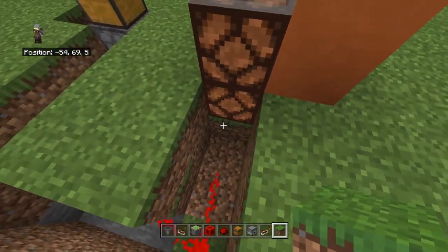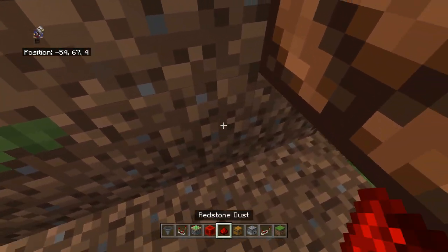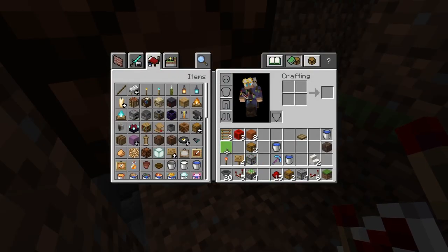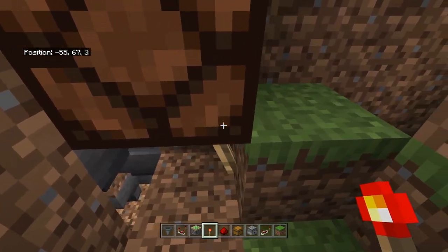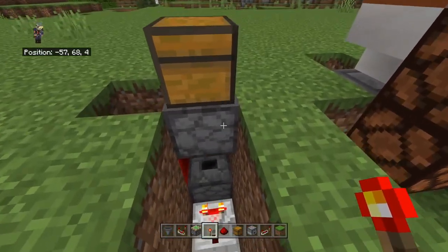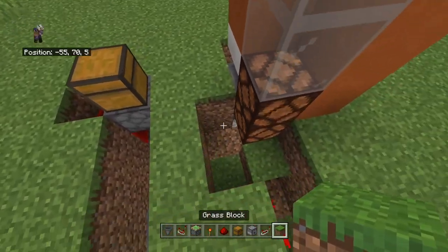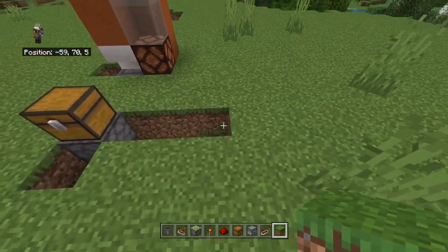Break the block here and you should be able to see the hopper right behind it. Replace that block and run around to place your redstone torch here. This should power on the redstone lamp, but because there are items in the dropper it won't light up yet. If there were no items, the light would turn on — you can test this by removing all items, though I won't show it here.